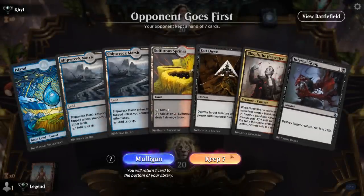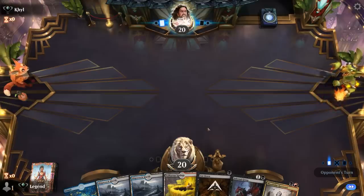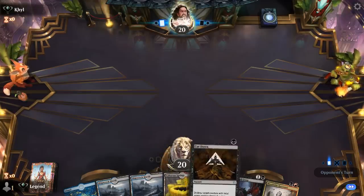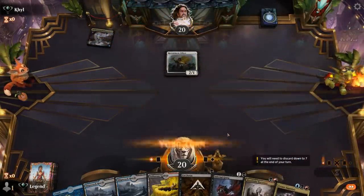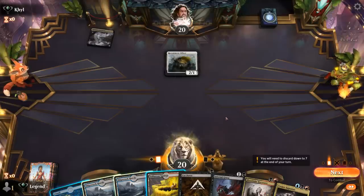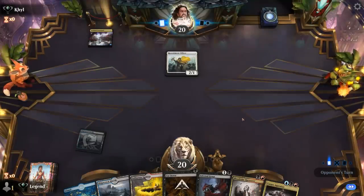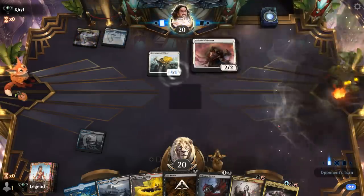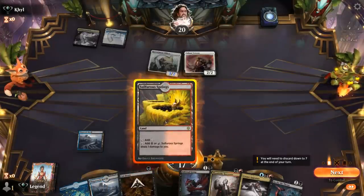Game one — we're on the draw. Hand seems keepable with some early removal, Harvester, and good mana. Opponent appears to be on a soldier tribal deck; an Officer could eventually be a problem. Playing a marsh tapped on turn one means no turn-one Cut Down, but will help us in the future. We can keep Cut Down for a more relevant creature like a Valiant Veteran, which we can then exile with Corpse Appraiser.